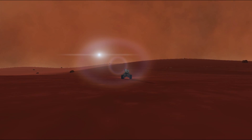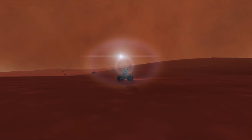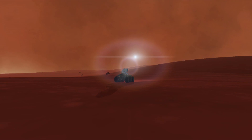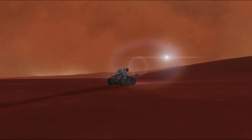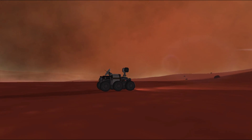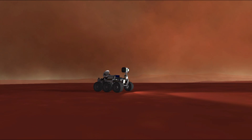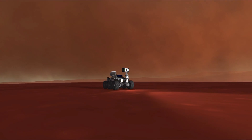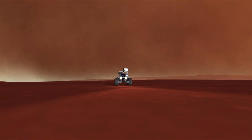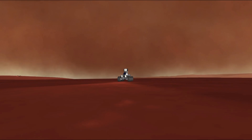Upon transferring to 1.3, I initially thought the sandstorms on Duna were gone or maybe less severe, but I was just lucky. I absolutely love the effect of sandstorms on Duna — it looks amazing. A bit too gloomy sometimes, but it looks so awesome. Looks like a dangerous place. Really cool.